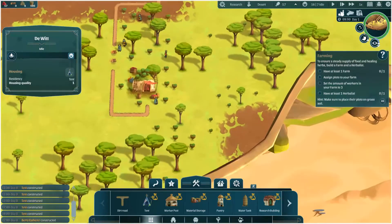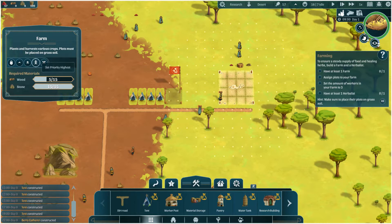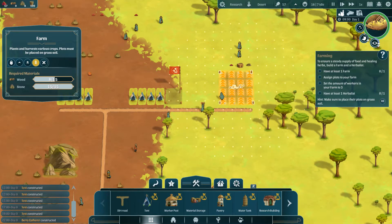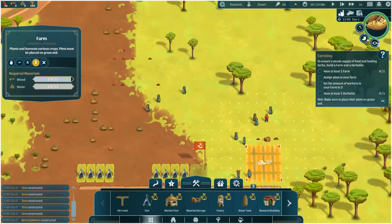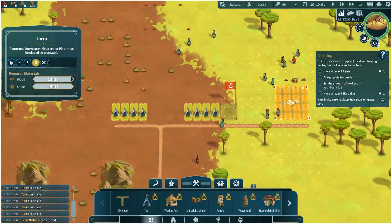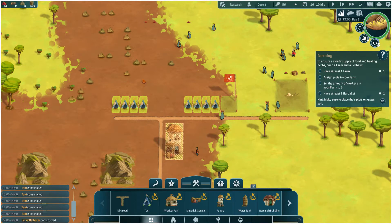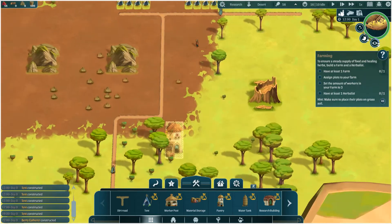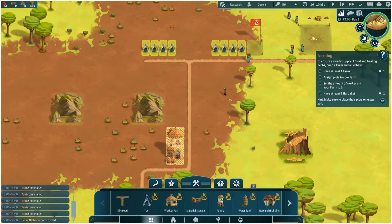I have at least one farm. Oh, that's a berry gatherer — they're still working on the farm. You are able to raise the priority — that's good. We've got a few idle people. Pantry — stores all kinds of food for the villagers. Seeing as we have food coming in from there and from there, maybe if we've got the pantry here — yeah, that would be a good place. A little dirt road there.